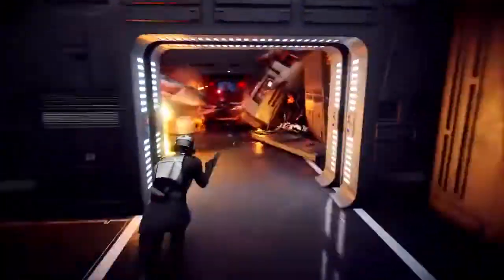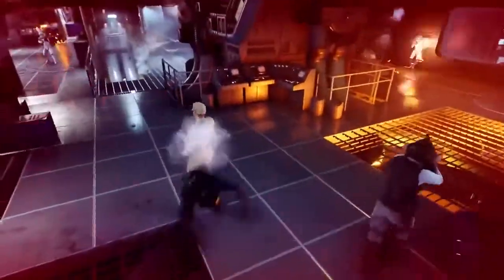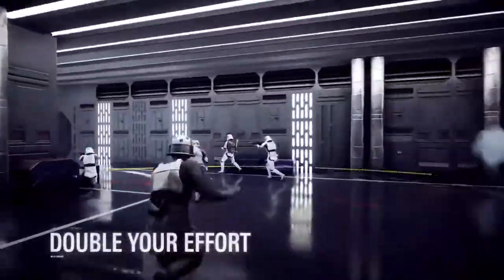While active, the Assault Training ability increases her speed and reduces incoming damage while sprinting. The ISB Agent also uses Imperial Intel to reveal enemies and toughen up her allies with a morale-boosting cry.